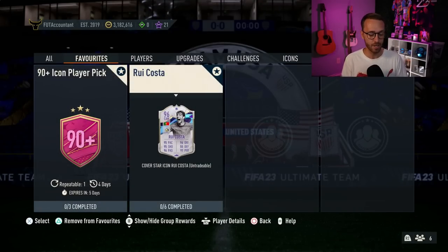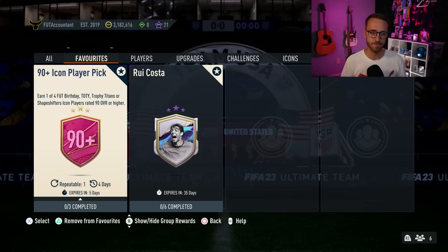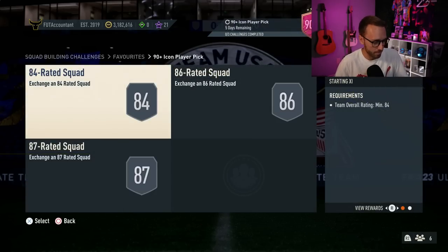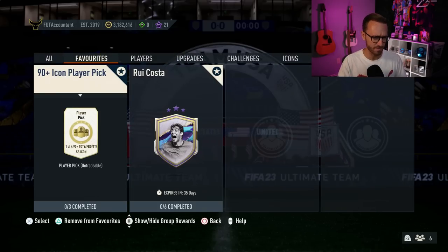We are not going to get a cover star SBC today — not leaked or not supposed to be getting one. We'll be looking more towards that tomorrow on Tuesday. But not another one of those today, as we've been on a streak recently of getting all these cover star icons. EA also just hit the refresh button on the 90 plus icon player pick yesterday. It is technically a good price — 160,000 coins, three easy squads to complete, though it does require a Team of the Season.